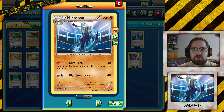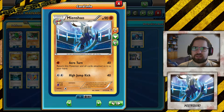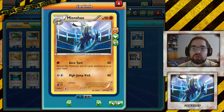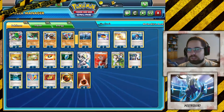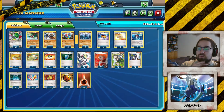The whole deck works like a Donphan deck from the last format, or in the current expanded format — I bet there's someone trying Donphan in there. Where you use these kind of weak fighting Pokemon, but you use them together with great utility cards like Strong Energy, which is more of a damage output card, and Fighting Stadium, together with Muscle Band.